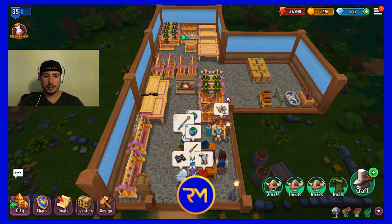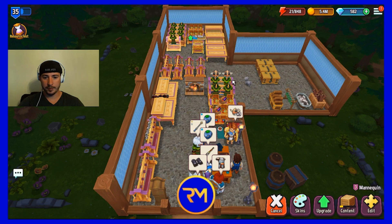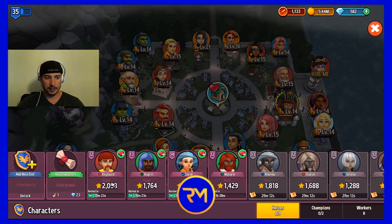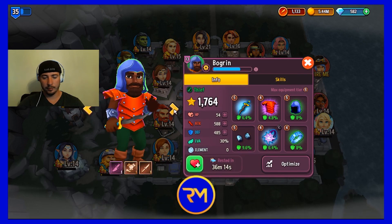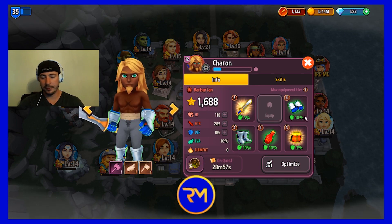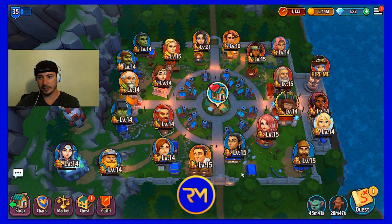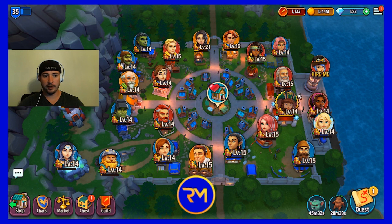I mainly only play this on stream so things may look a bit different, but I've got some level sevens, lots of level sixes, and some lower ones. For heroes, I haven't unlocked the next two hero slots yet. The lowest is level 11 and the highest is level 14, all with green and blue gear. One thing to keep in mind is your town won't look like mine — I'm fortunate because lots of viewers invited me to their guild, so most players at this level will have lower buildings and slower regen rates.